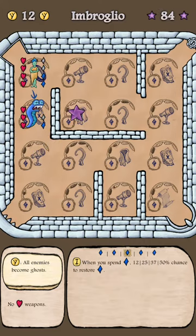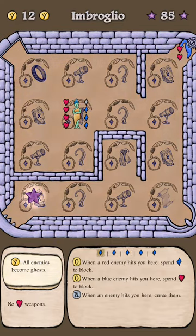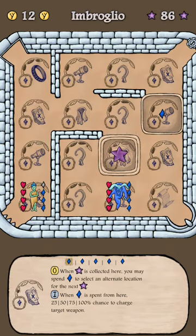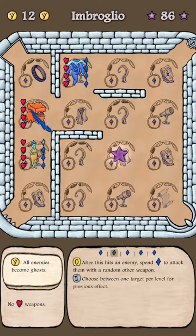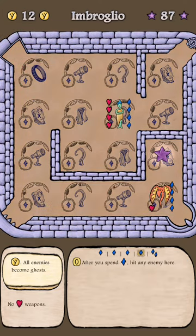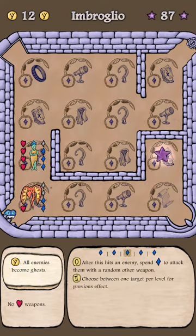Here I'm going to go up — it's going to cost me two blue anyway to kill the serpent. I could use a telescope, spend the blue and gain a blue, but I really wanted a ring. Okay, boss time — this is just a basic guy so I'm going to keep going very cautiously. Don't really want to spend. So there's a boss — 84, 85, it's not great but it's better than before. It was like 70.